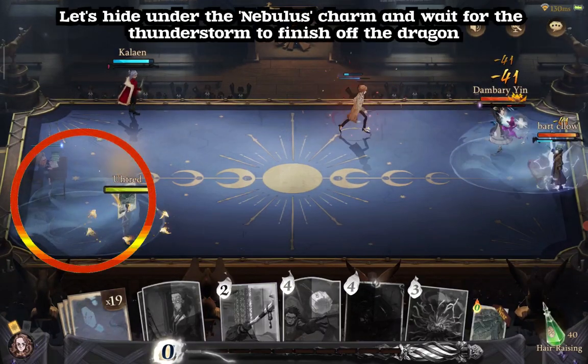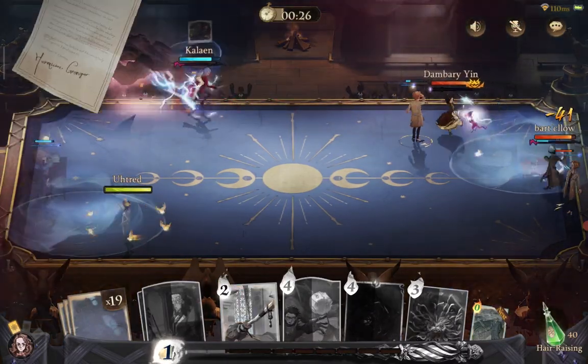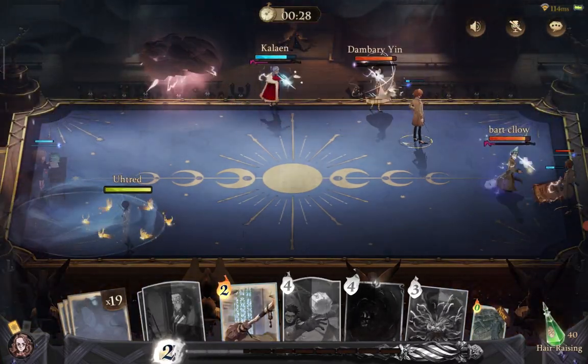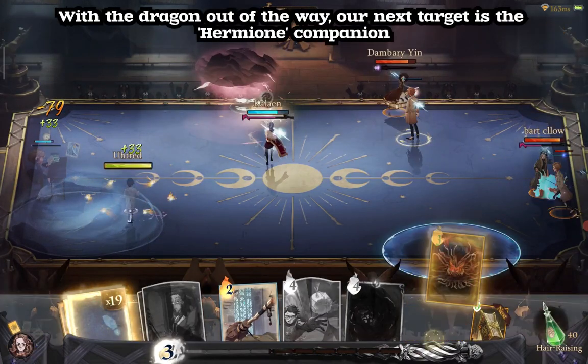Let's hide under the Nebulas Charm and wait for the Thunderstorm to finish off the Dragon. With the Dragon out of the way, our next target is the Hermione Companion.